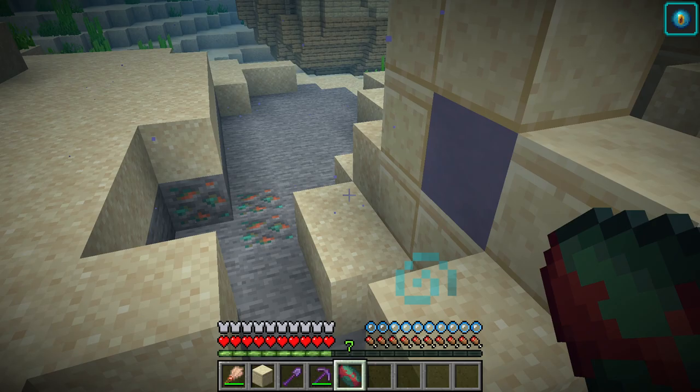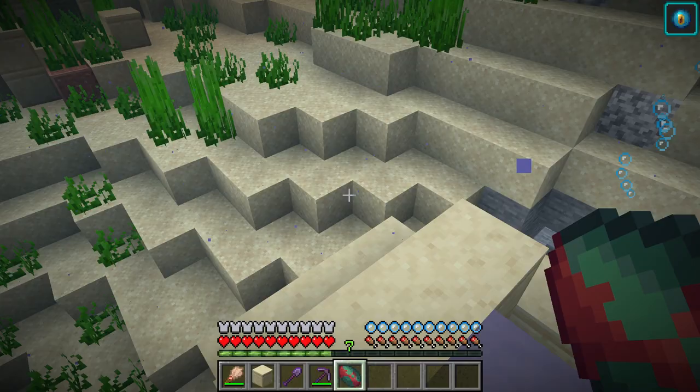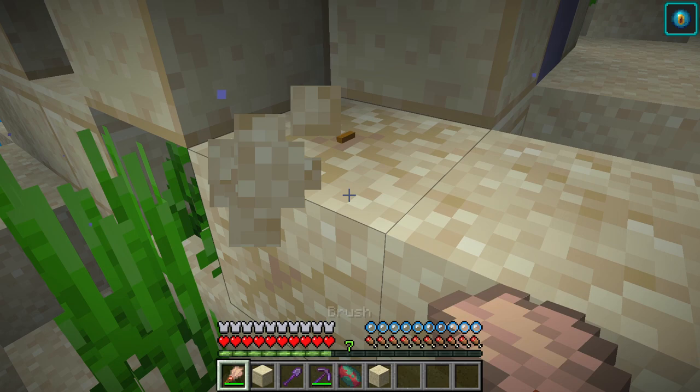Now if we want more we'll be able to breed them, but we're gonna need another sniffer egg. So we'll look around and see if we can find another suspicious piece of sand. There are two more right here — let's go take a look. You don't always get what you're looking for: we got a golden nugget on that one and a piece of coal — can't all be winners, right!